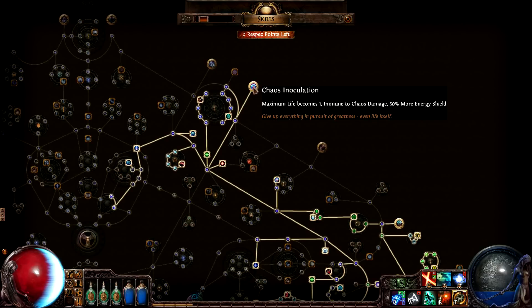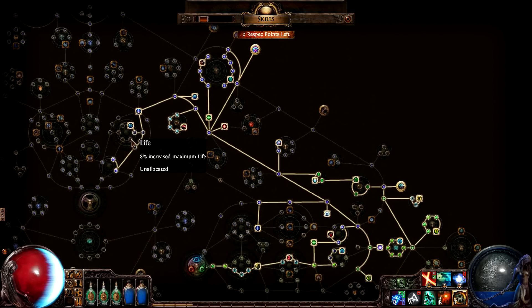Chaos Inoculation is a skill that makes the character completely immune to chaos damage, at the expense of being permanently reduced to one point of life. It also grants a substantial bonus to energy shield. Because he uses this skill, he has absolutely no need to pick up any life passives, which is why energy shield passives were so important to him.